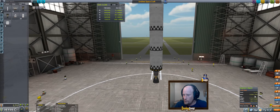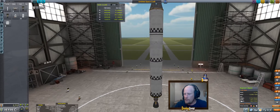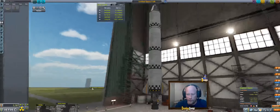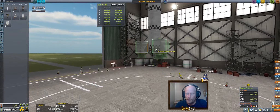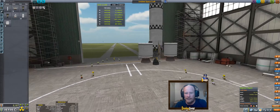We might have problems with it running overweight, so let's try using three fins this time, and then we're going to use three of these new radial decouplers. One of our problems is we're pretty close to weight here — we've only got about five and a half tons. So we're going to use these RT-5 Flea solid fuel boosters on this one. They're just going to be our kick in the pants to get lifted off.